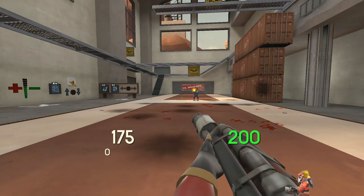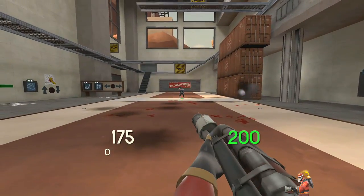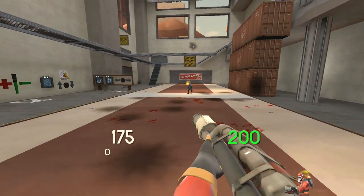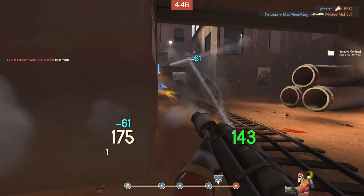Another great thing about air blasting projectiles is that you can send them in different directions. You can see here that when the soldier shoots straight at me, I can send the rocket towards different places that I aim. This becomes super important to know because you can use the projectile to kill other players other than the one who shot it.